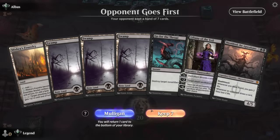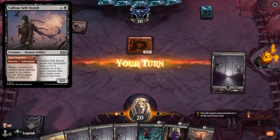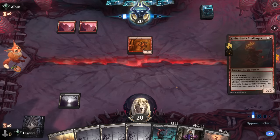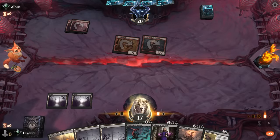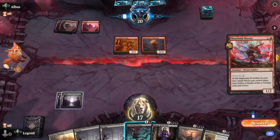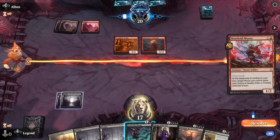The mana base runs two Blast Zone as answers to one-drops or artifacts and enchantments that mono black struggles with, plus Mishra's Foundry as a built-in win condition. Now let's jump into games. We're on the draw with a keeper — a 2-3-4 curve — facing red with a turn one Cacophony Scamp. This is the sellsword variety which can present a lot of damage out of nowhere. If we can keep their board clear with Go for the Throat into Liliana, we can make it harder for them to keep damaging us.